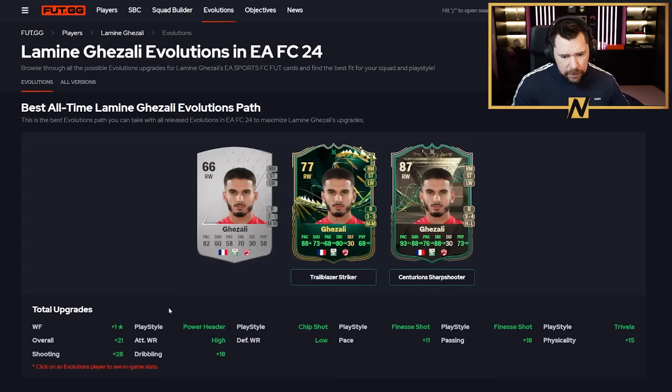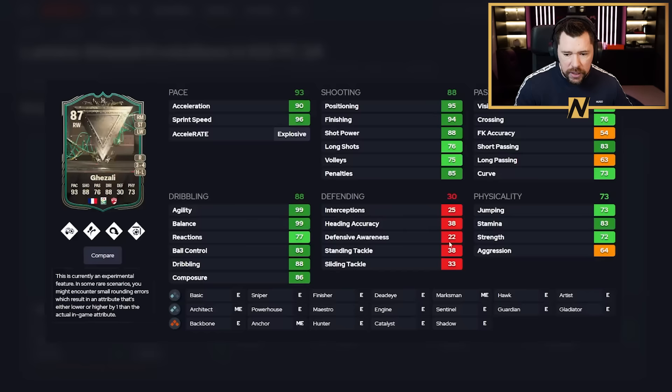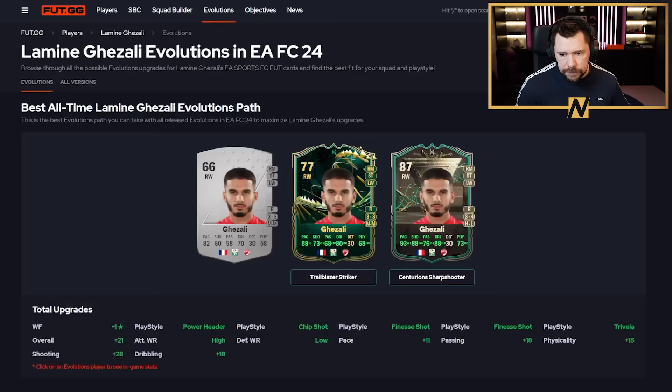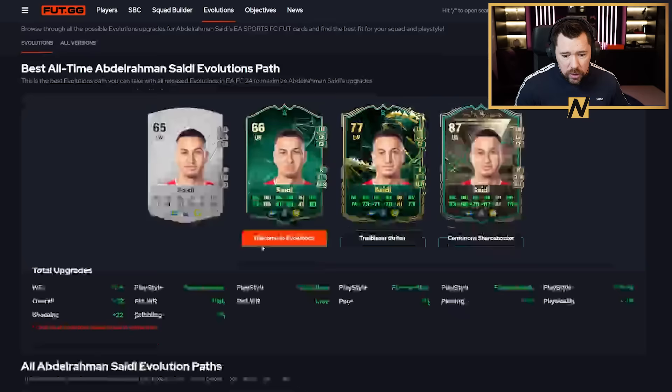Lamine Ghazali goes up from 66 to 87 — three-star, four-star. His agility and balance is superb, pace is good, shooting good, passing all right, physicals good. With a Hunter chem style it gives insane pace and insane shooting with otherwise really good stats. He's got Trivela and Finesse Shot, which is great, though he doesn't have the most play styles. Saidi is also in the chain list, though many won't have Welcome to Evos anymore. Just going Trailblazer Striker to Centurion Sharpshooter is probably the more realistic path for most players.